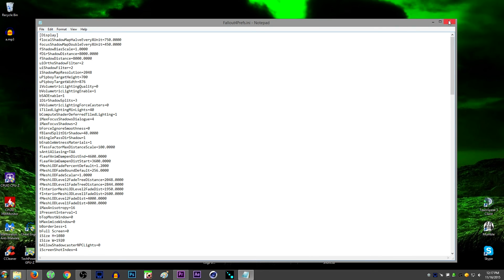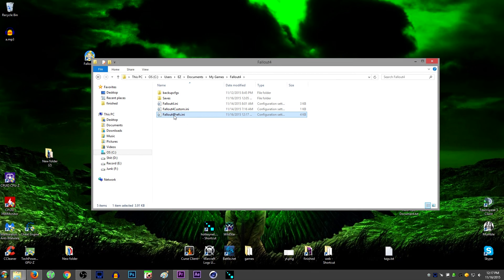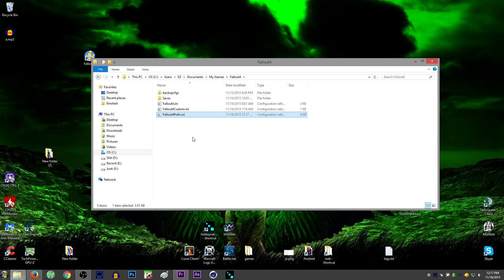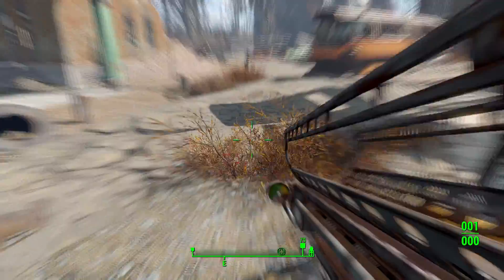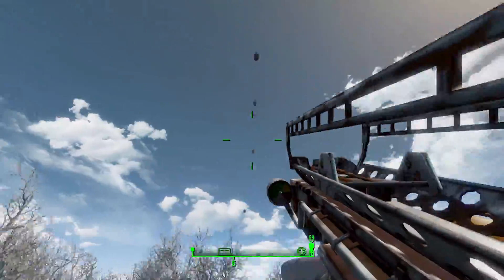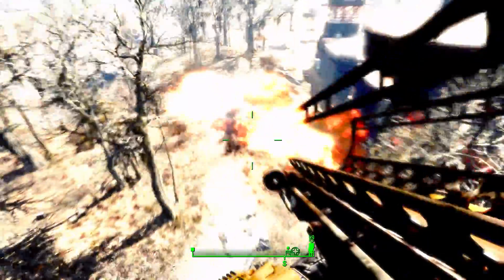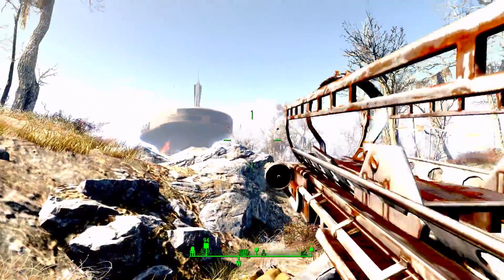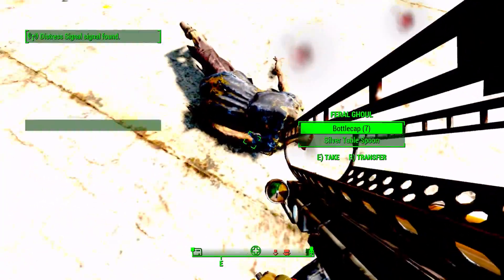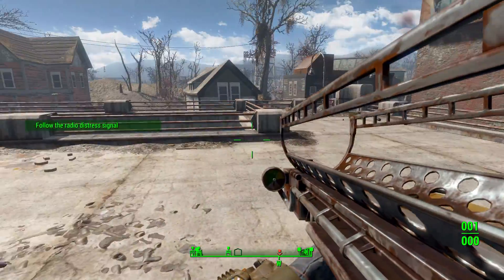After you change those two lines, save the file, then right-click it, go to Properties, and check the 'Read Only' box and hit OK. That prevents the launcher from reverting your changes back to 3,000 or 14,000. Keep in mind that marking the file read-only means nothing in that file can be changed — including difficulty, sound options, and everything else — so make sure your settings are where you want them. If you need to make a change later, uncheck read-only, load the game and make the change, but be aware your custom values like shadow distance or god rays may get reverted and you'll need to redo them.